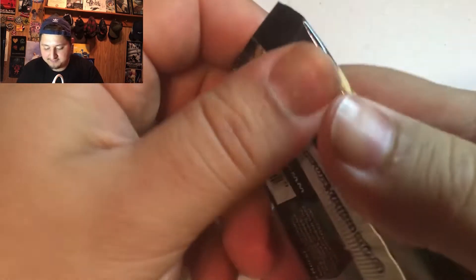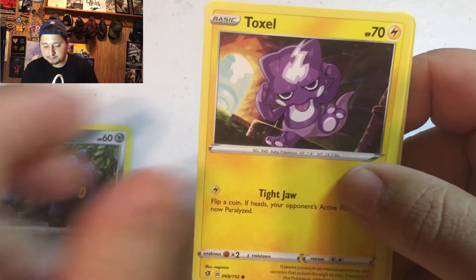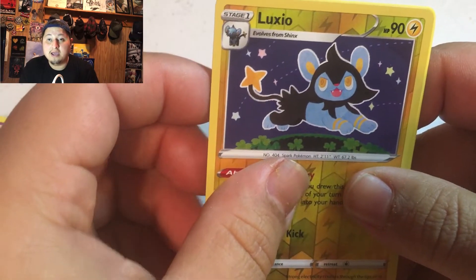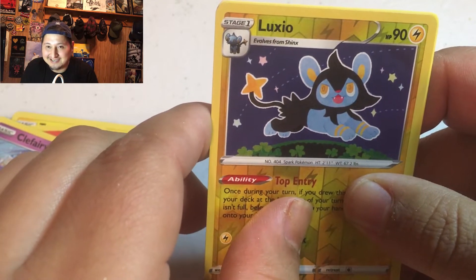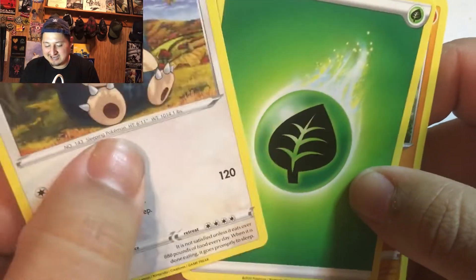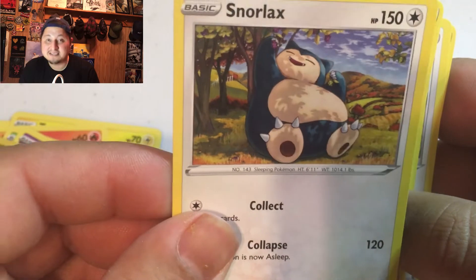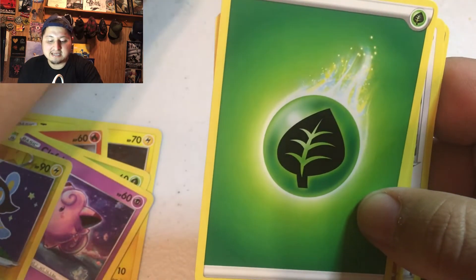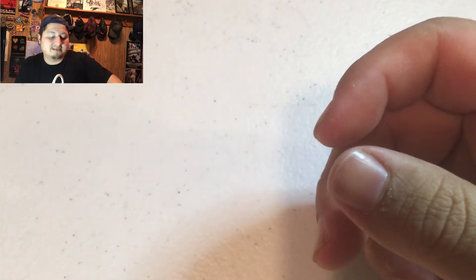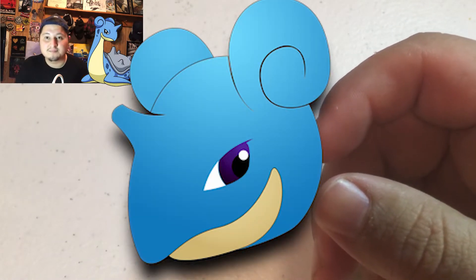Pack 4: I forgot to do the four card trick. Bronzor, Toxel, Litwick, Klinklang, Clefairy, Luxio — Snorlax is a rare for this set. Damn, he's in this set again? He had like five cards in the last one. They must really like Snorlax. I'm glad Lapras is in it — Lapras is my all-time favorite Pokémon. I have a shitload of Lapras cards and even a painting of Lapras that I did. It's my favorite Pokémon of all time.